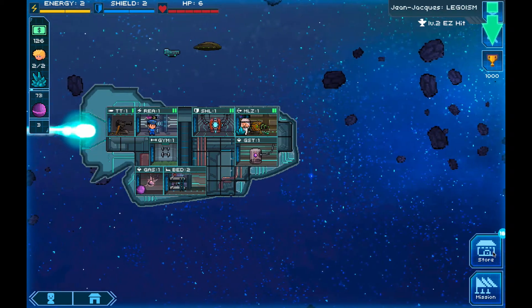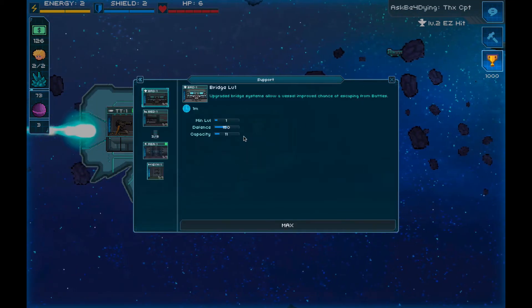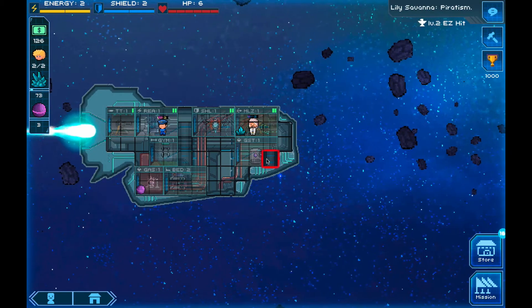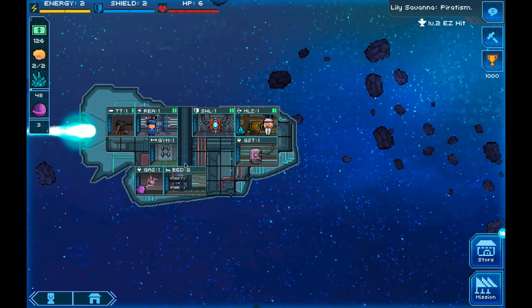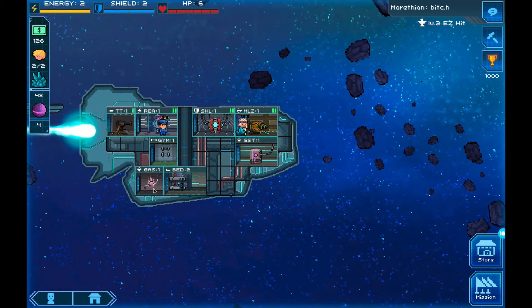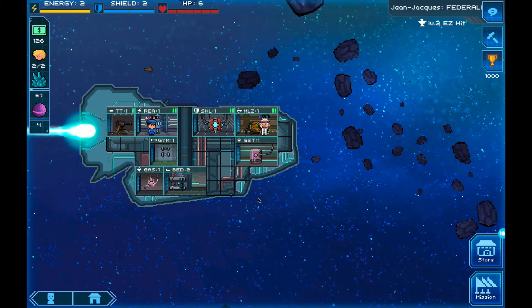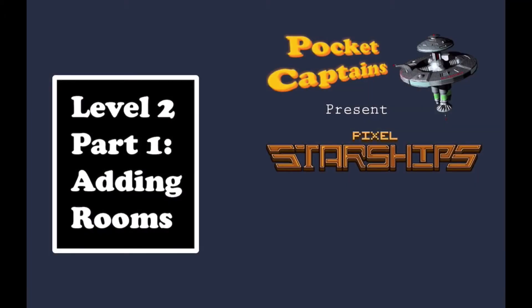For aesthetic reasons, let me show you how to put an elevator in — there it is. Now I have elevators going all the way to the top and nobody has to crawl between rooms. Now we've come this far. Let's pause and consider our next moves. From this point on, we should look at upgrading and getting ready for combat. We'll discuss that in the next episode of Pixel Starships presented by Pocket Captains. Till then, everybody have a great day. Goodbye.